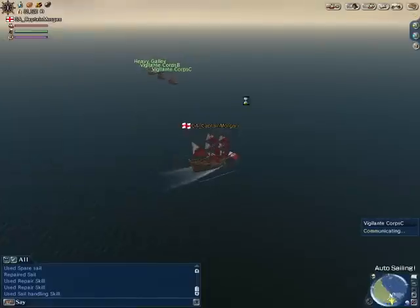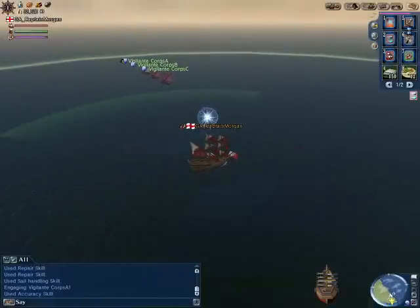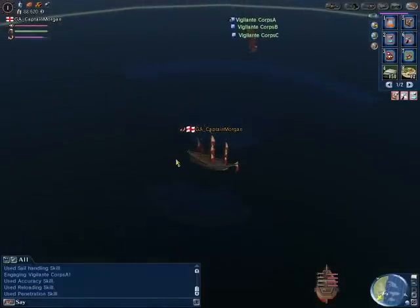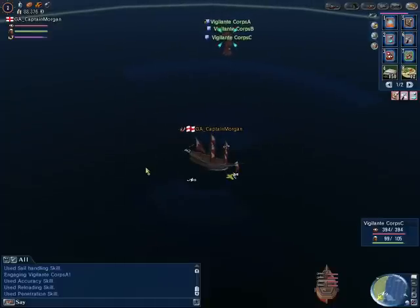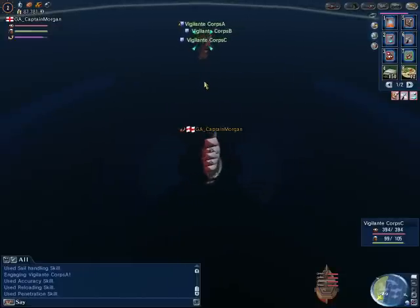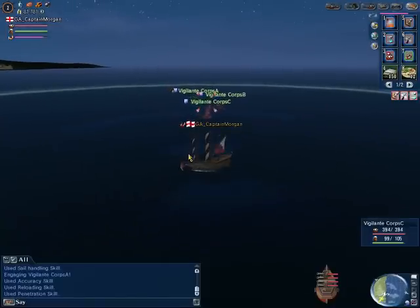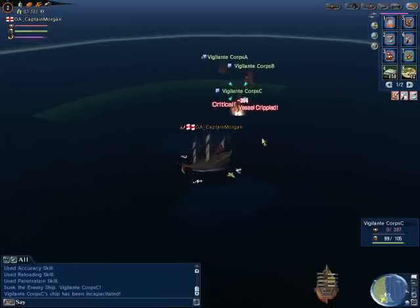I will show you guys exactly how to handle these guys with the greatest of ease. The coding of the galleys is that they always are going to try to get close to you — they charge you, they don't have real strong cannons. See how they're lining up here? What you're going to do is just simply turn around just like this, line your camera up a little bit, do a little bit of aiming with your ship, and then you just drill them with the crit right in the nose. When you crit a galley, it absolutely stops it.